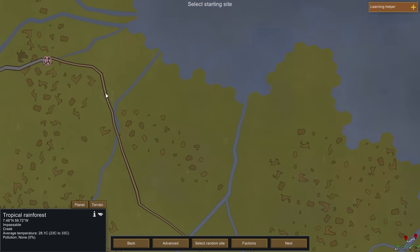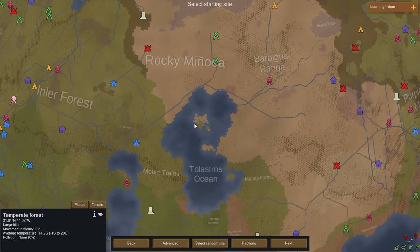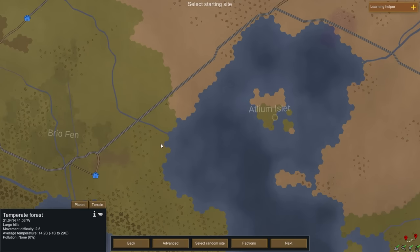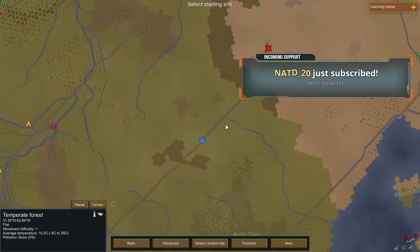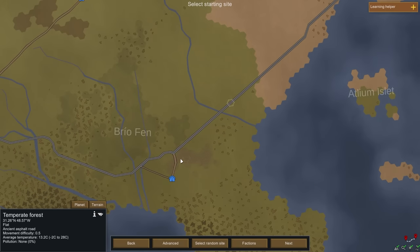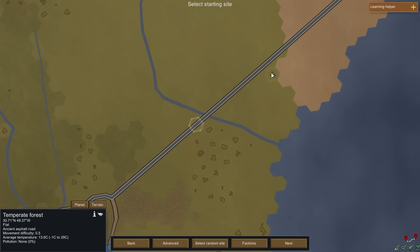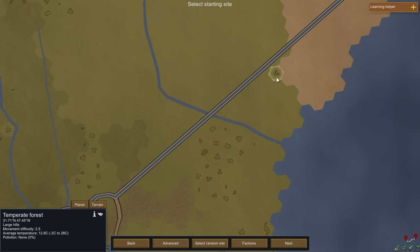Do roads do anything? We could live on an island — is that a terrible plan? Roads make traveling faster, very important to consider. Oh, that's tropical rainforest. Temperate forest is even farther north. What does this line mean? Dirt road? Ancient asphalt road! Can I be near a road but not on it and still get the benefit? You just need to move on the road hex.